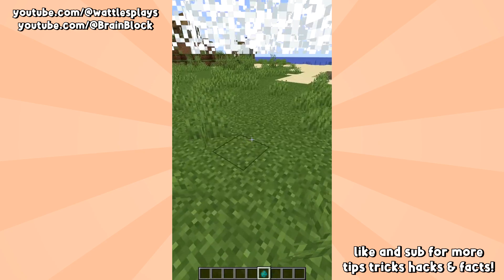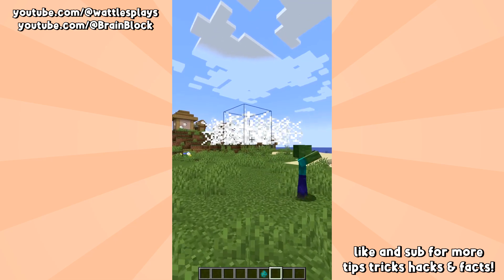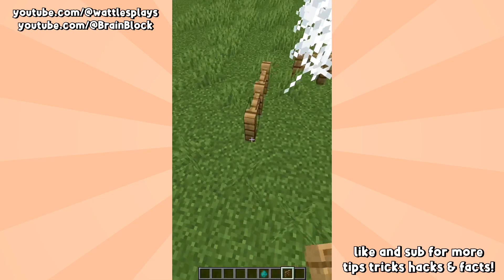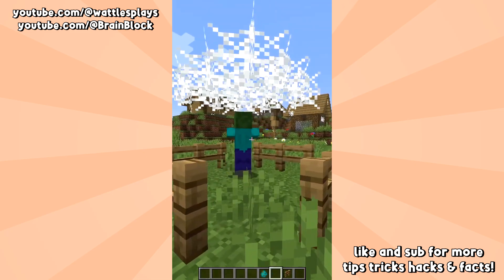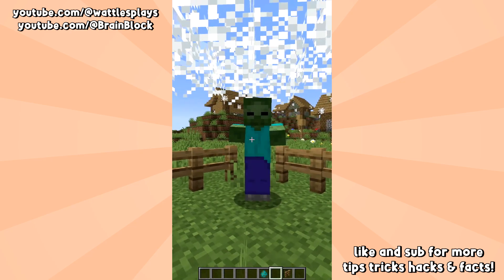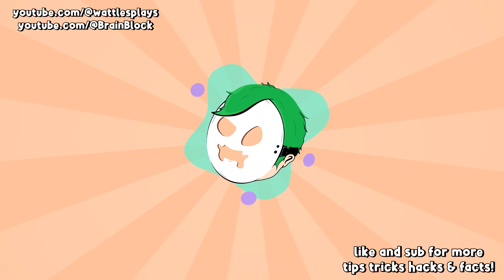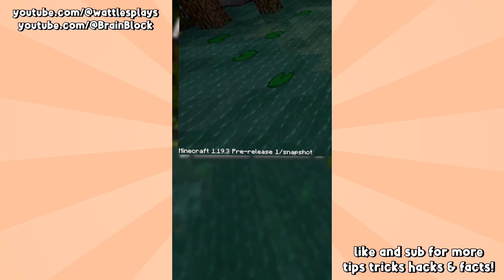If you fall on top of a cobweb, in the eyes of hostile mobs it's a fully solid block — mobs will not burn underneath it. The mob underneath the cobweb will never burn, even though the cobweb definitely lets light through. It doesn't let fire through. How does that even work?